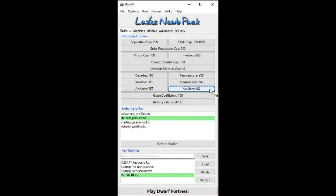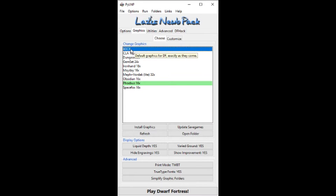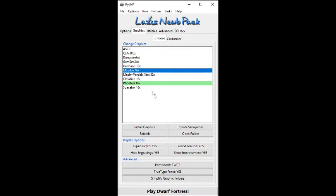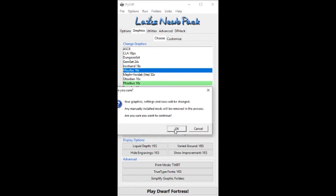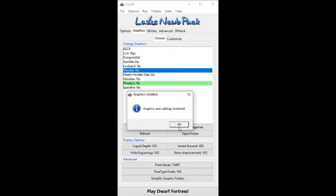Let's go back to the launcher and click on the tab that says Graphics. Here we have a variety of graphic packs that come along with the Starter Pack. Just pick one that you think looks pretty. If you're not sure, I'd go with the Spacebox — it's clean, it's simple, and it should be a good graphics pack for your first time playing. Once you're done selecting a graphics pack, click Install Graphics, select OK for the prompt, and you're good to go. Your graphics are no longer that hideous ASCII art, but a tolerable new graphics pack.